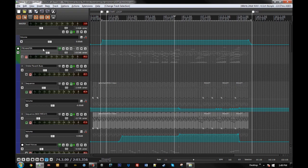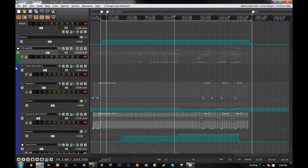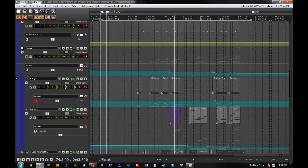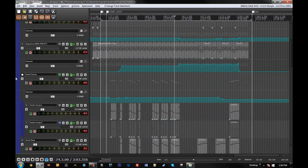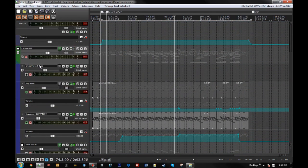Right under the master track I have a folder track called Pre Master, which has everything else in it. When I was making this, I mixed it really quiet — way too quiet — so before it hit the master bus I just wanted to group everything together and add about 10 dB of volume. The whole thing is a bit messy because the process was very organic: I was getting inspired by sounds and modifying them as I composed, so things aren't grouped or color-coded the way I usually do.